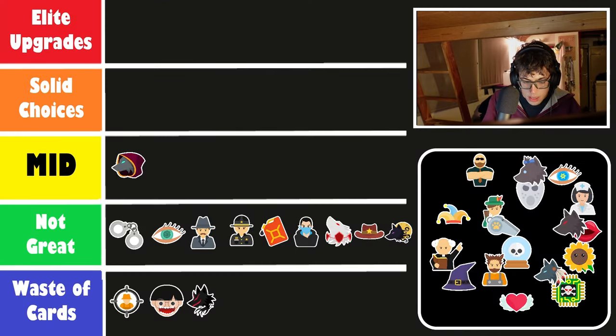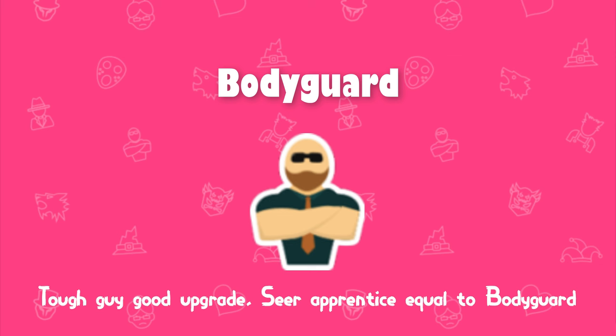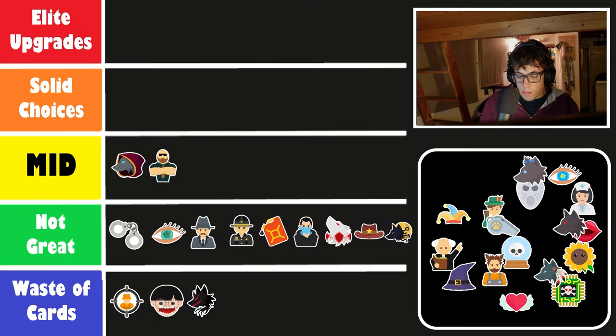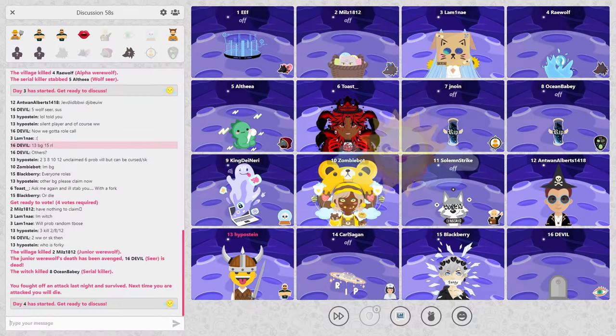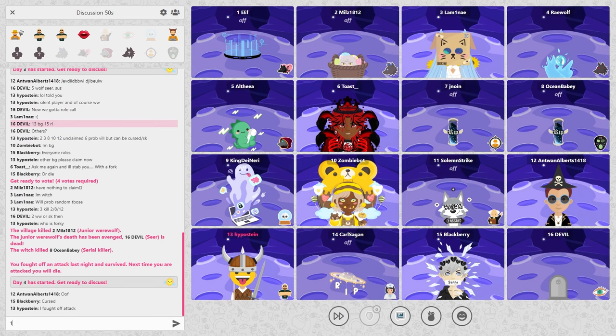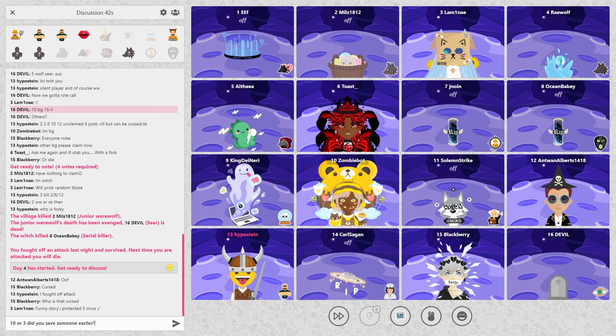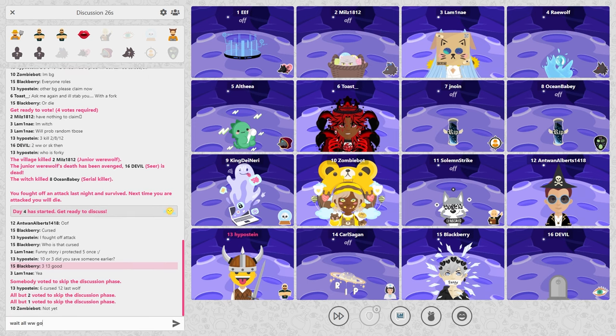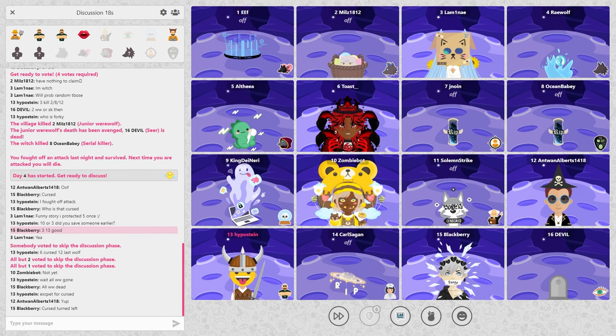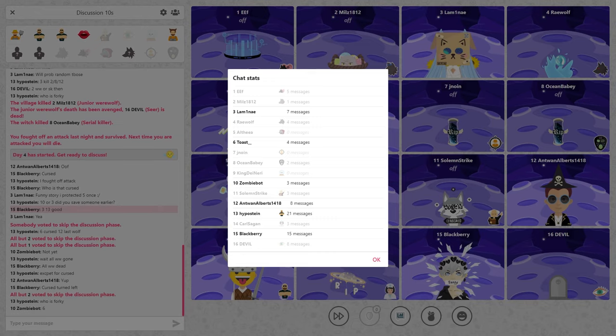The bodyguard might be a little controversial. The sea apprentice is, for me at least, on the same level of fun and strength as the bodyguard — it's just very different. As sea apprentice you are very reliant on other people to die, while as bodyguard you are a protector. A lot of people don't like being a protector, but there is some fun to be had — you can bait the werewolves. Then we have the tough guy, which is a clear favorite and a clear upgrade of the bodyguard. It appears semi-frequently with a frequency of three out of five, so it's a gamble between sea apprentice and tough guy.